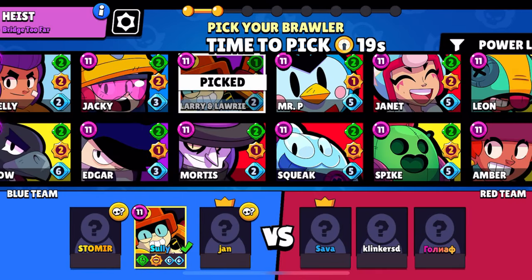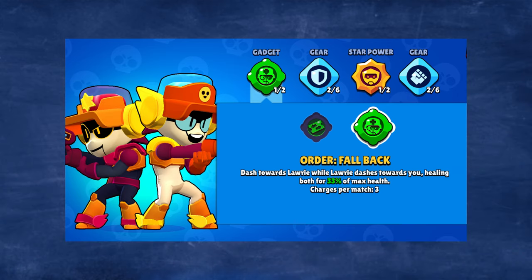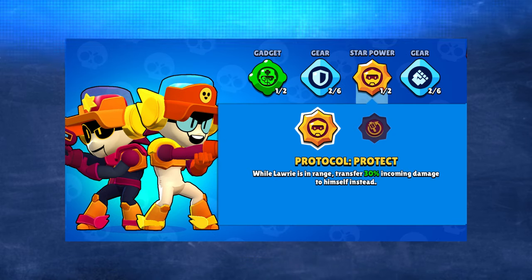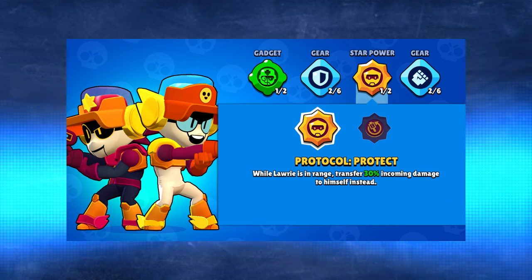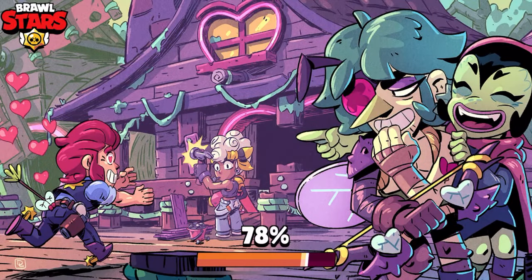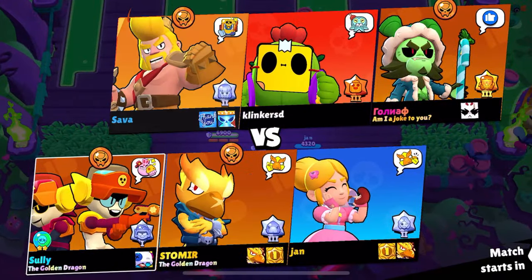It was an absolute breeze to get them out of bronze. We have Larry and Lori at rank 11, which is making the process a lot easier. We're going in with the gadget Order for Back, which makes you dash towards Lori while Lori dashes towards you, healing both for 33% max health. We're going with the Shield Gear and the Damage Gear, and for the star power we're going with Protocol Protect — while Lori is in range, transfers 30% incoming damage to himself instead. For some modes like heist, Protocol Assist — while Lori is in range, reload 30% of your ammo whenever he damages an enemy — could be more beneficial, but we don't have that unlocked.